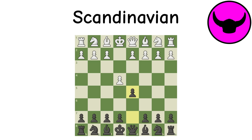Scandinavian: This response to King's Pawn launches the D pawn early on and usually involves the queen being brought out very early. This is double-sided, however, because although the queen does add pressure, it is also a target for white to attack. As a result, this is not considered one of the best defenses against E4, but is still very common and relatively solid.